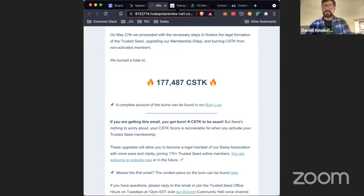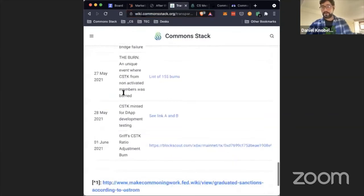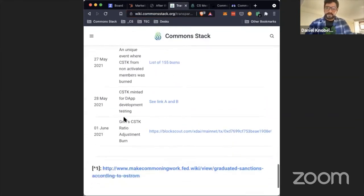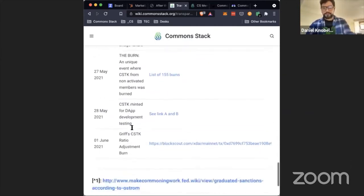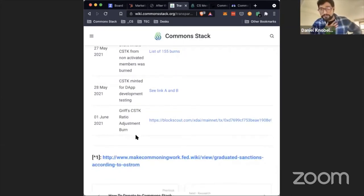All of this is very transparently recorded in our burn log, so you can see the list of all the burns. We also minted some tokens for development purposes, and they were already burned. All of this is fairly recorded. Something fun to think about: we burned Griff — Griff got burned.